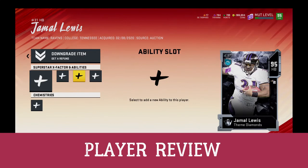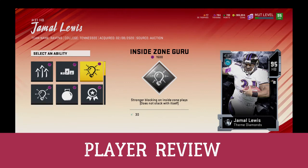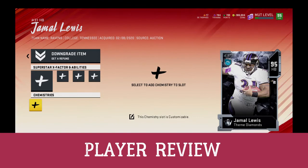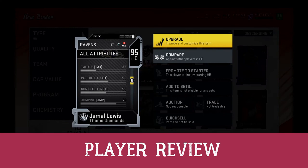Jamal Lewis right now is not very expensive — he's one of the cheapest running backs actually. But there might be a good reason for that. The thing that really stands out on this card as soon as you look at the stats is the elusiveness. I'm not the biggest fan of that. You cannot zigzag with him, and I prefer running backs that can zigzag. He has 81 elusiveness, so he's going to be a downhill, straight-ahead, halfback-dive kind of guy. If you need that power back to give your main running back a break, he might be that guy.